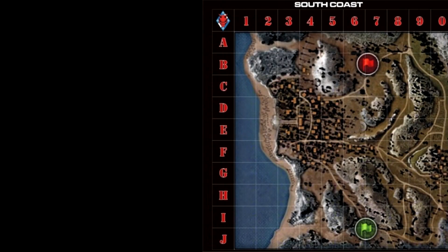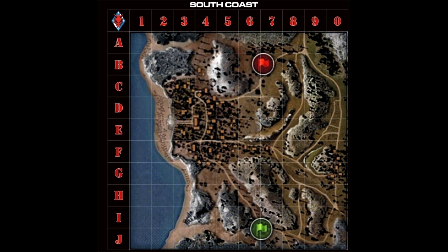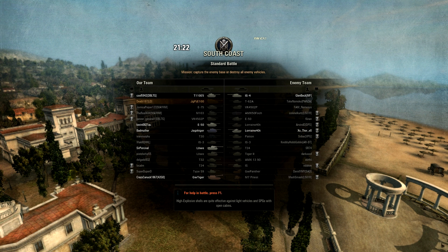The first replay we'll be looking at is a solo battle from Death 187 on South Coast from August 4, 2012. The map is meant to represent the Black Sea Coast, dominated by a town on the western side with a beach running along the entire western edge. The rest of the map is divided into narrow routes surrounded by cliffs. Tactics vary with mixed flank pushes depending on team composition and player skills. Snipers generally gravitate to the overlooks at C6, C7, and F6. This is a standard battle.